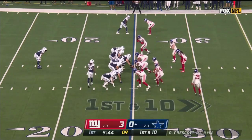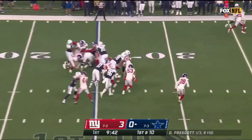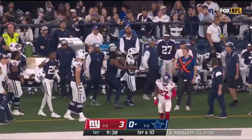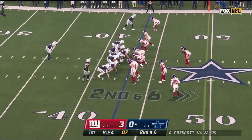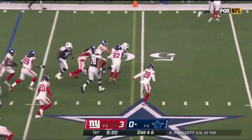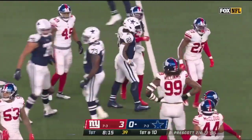Here we go — Dak Prescott hands off to Ezekiel Elliott, breaking tackles at the first down, and he's out near the 40. Elliott right up the gut and through — Ezekiel Elliott is into Giants territory and he's off to a good start.